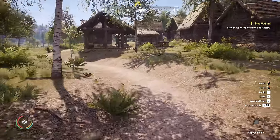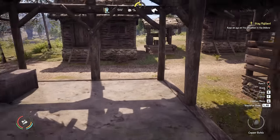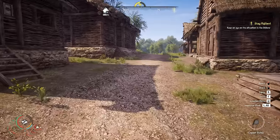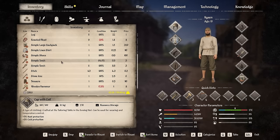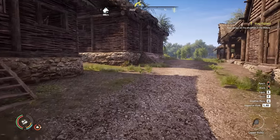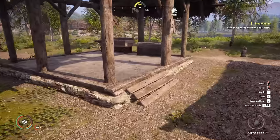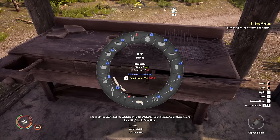I had a couple of comments in the last episode about workers — turns out we can hire better people so we're going to get on with that. I actually made a slight mistake: if I open my inventory you'll see I made 12 simple torches, but that's not what we need. We need 12 actual torches, and in order to do that we're going to need to use the workshop over here.